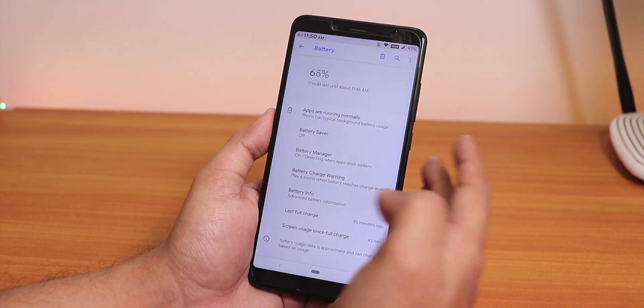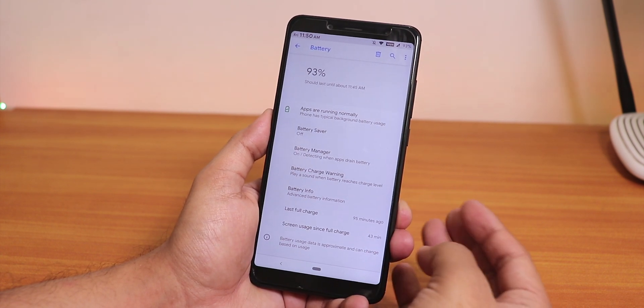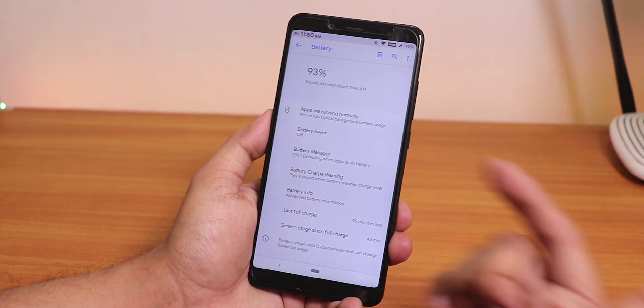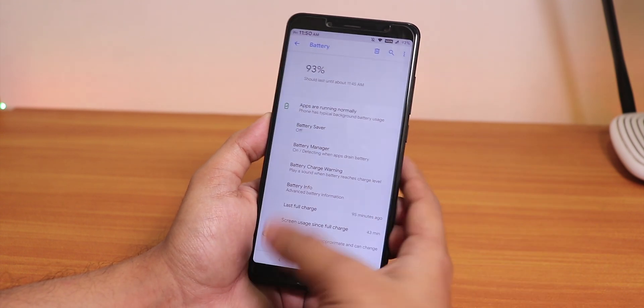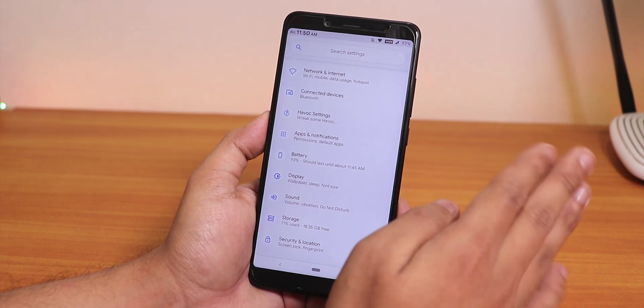In terms of battery life, I'm getting great results — I've been using the phone for about 43 minutes and used almost 7% battery. That works out to roughly one hour of use per 10% battery, which is really great.